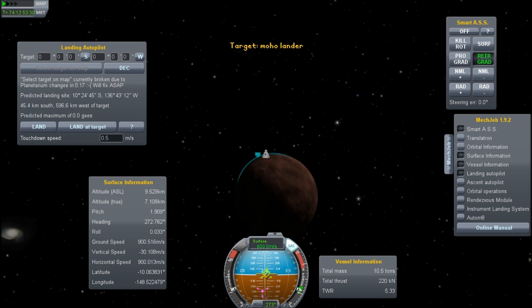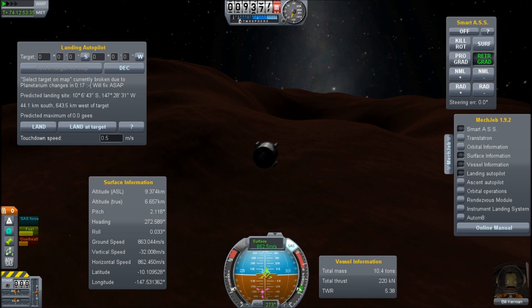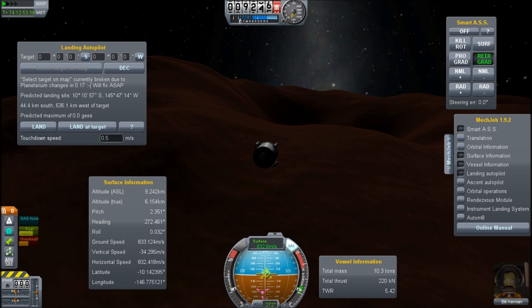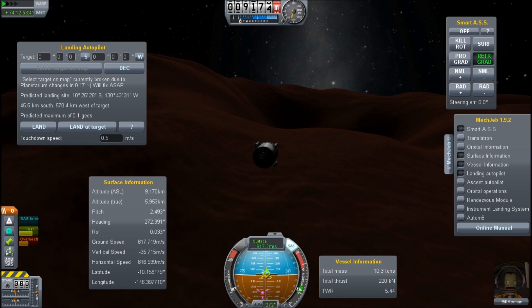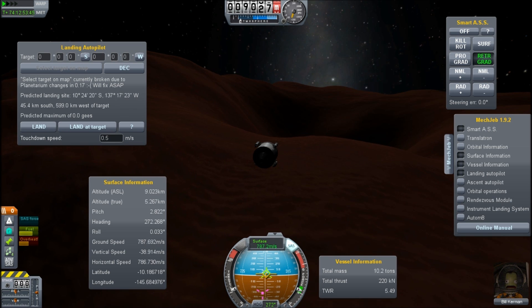With the addition of 0.17, we have a whole bunch of new planets, and some of these have new hazards beyond those normally associated with bad piloting. So I have come to the planet Moho to specifically discuss what you need to know about landing on this.